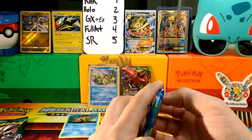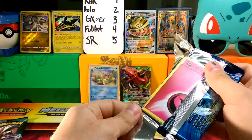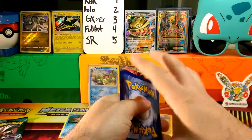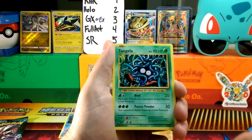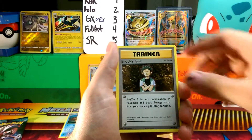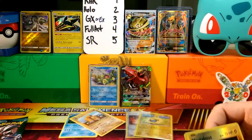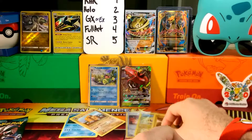Evolutions, treat us nicely — I know you did last time. You give us a Fairy Energy — is that a sign? There might be a Clefairy in here. We got a Voltorb, Tangela with all the spaghetti, Poliwag with the swirl, Seel, a Super Potion, Brock's Grit, Maintenance — a lot of trainers. Reverse foil Electabuzz — that looks very cool. And our rare is Dugtrio, the Baldy. So this is looking rough.